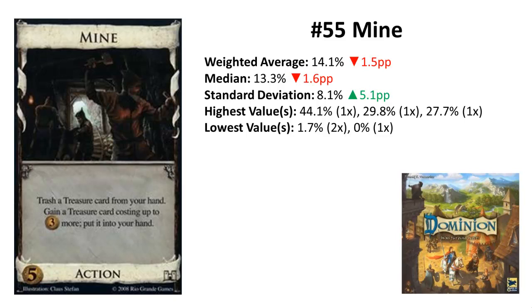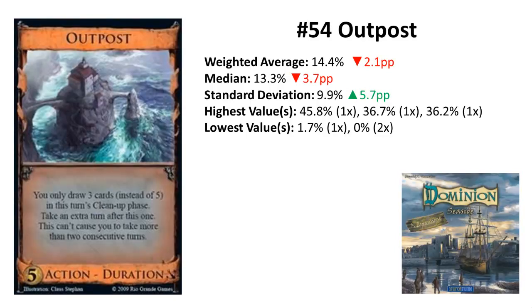Rank 54 is Outpost from Seaside. Outpost is one rank worse than last time with two percentage points less, but got a huge boost in consensus. It has even two last-place ranks, and in the unweighted ranking it would be even one rank worse. Outpost seems so nice for getting extra turns, but you only get a three-card hand — it's like you Militia'd yourself. Even worse, you cannot choose the free cards you want to keep.